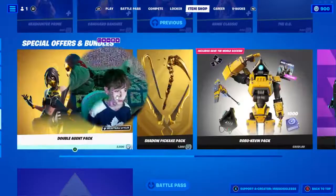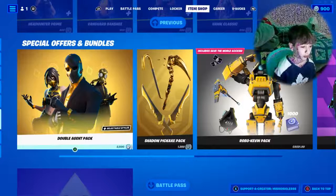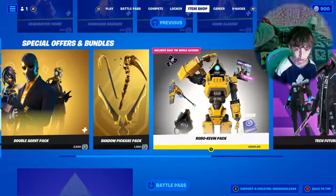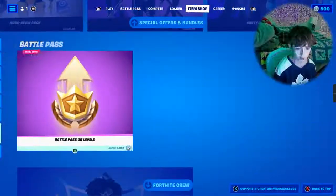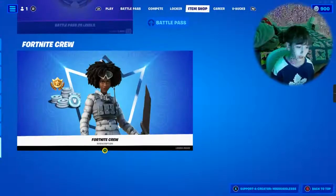OG Glider. Fortnite's bringing back OG stuff, I'm telling you. And we got the Double Agent pack, the Shadow Pickaxe pack, the Robo Kevin pack, the Tech Future pack, the Minty Legends pack, and the Battle Pass 25 levels for 1,850 V-Bucks because I haven't bought it yet.